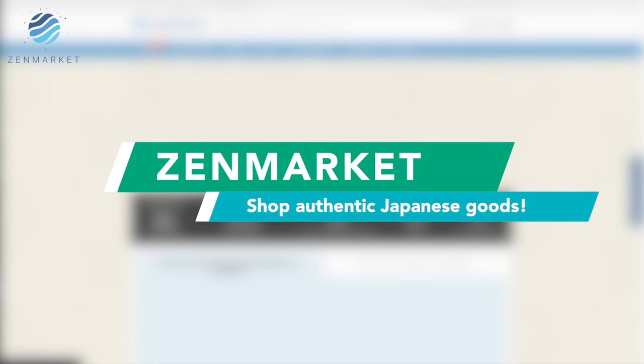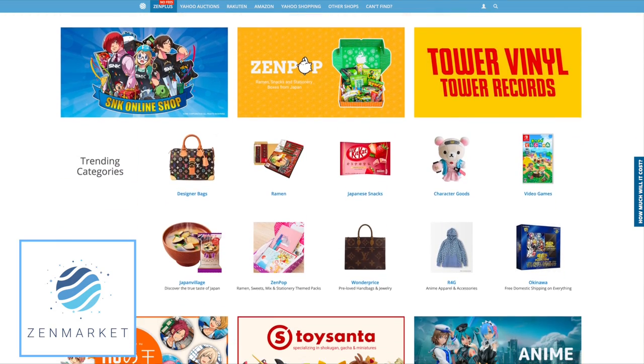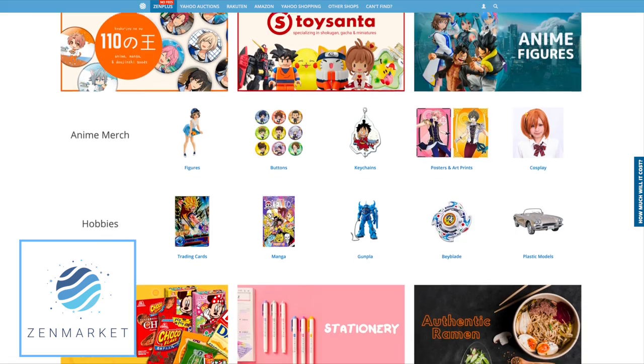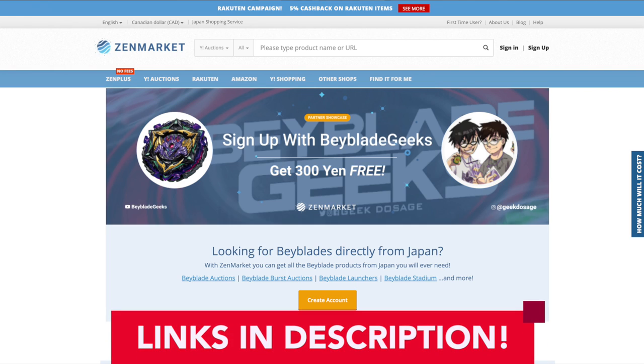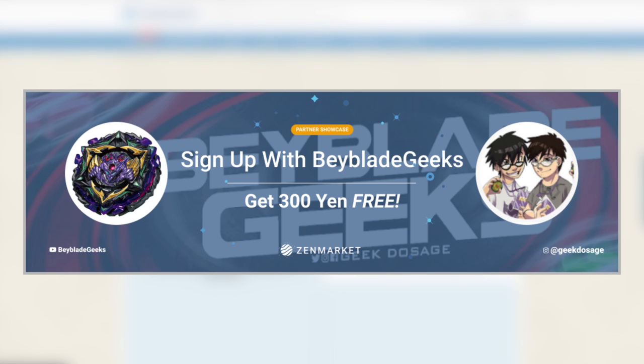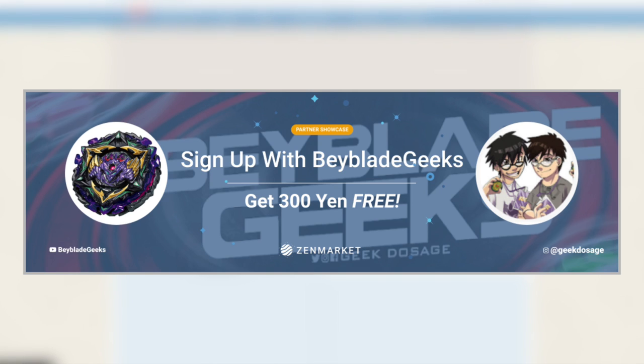Big thank you to our friends at Zen Market for sponsoring this video. If you want to pull off this exact same type of battle and try out Prominence Phoenix's new armor ability, then you need an Overdrive SP Starter Set. Check out our friends at Zen Market — they're a proxy shipping service that will help you source Japanese goods straight from Japan. You can find pretty much any single bay, plus food, clothes, and any other collectible from Japan. Their system uses a bunch of different marketplaces including Yahoo Auctions and Rakuten. They only charge 300 yen per item and shipping insurance is free. We have our own showcase page on Zen Market with bay recommendations, and if you sign up with our link, you'll get 300 yen for free to help cover that service fee.